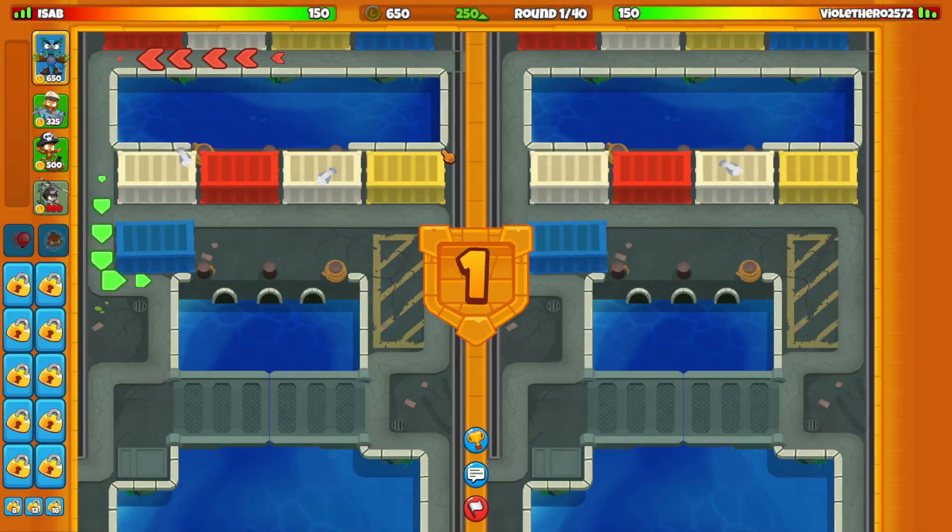Best strategy ever, boys. Boat, Sub, and Heli. Let's do it. I don't know why he rushed there - if his plan wasn't to send DTs underneath, because yeah. Round 26, I'm easy. GGs.